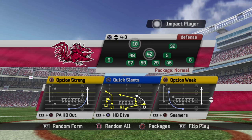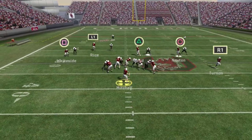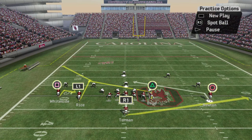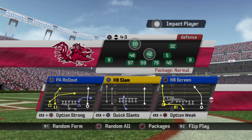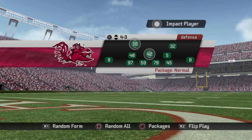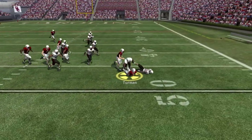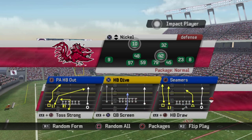Quick slants — this is one of my favorite west coast plays, especially against zone. It's really meant for the halfback to get the ball. It's a left hash play, but you can go over the center or go to your hitch against zone; against man you toss it to your halfback for really good gains because those two slants on the right can pick some defenders. Option weak is a speed option — you notice how quickly the quarterback got off the ball. Really good play. PA halfback is okay; it's meant to go deep but not the best against zone. I prefer the PA rollout a little bit better.